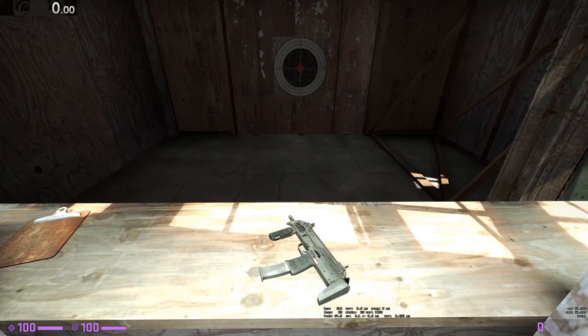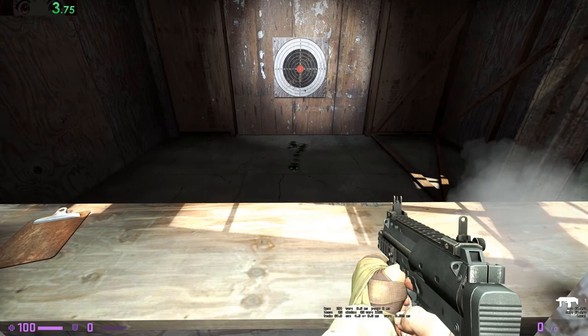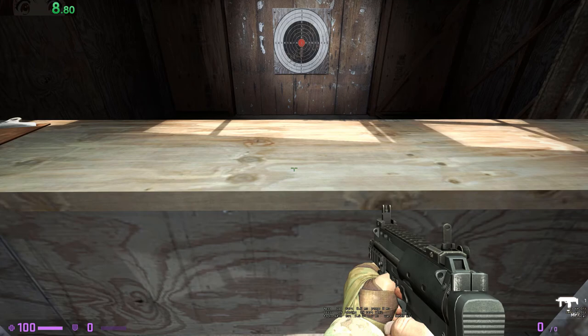Pick up that weapon and unload the clip into the target. Observe your bullet spread. I will take your not hitting the target with a single bullet as a sign you thought that part was optional. It was. Good job. Put your weapon back on the table when you're done.